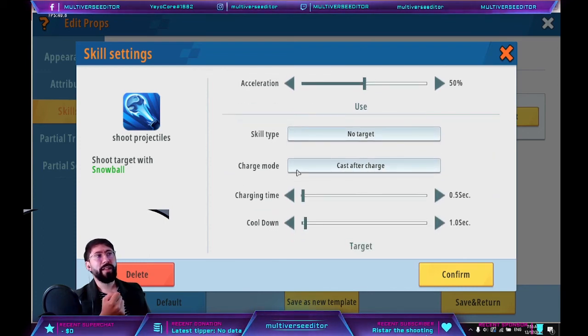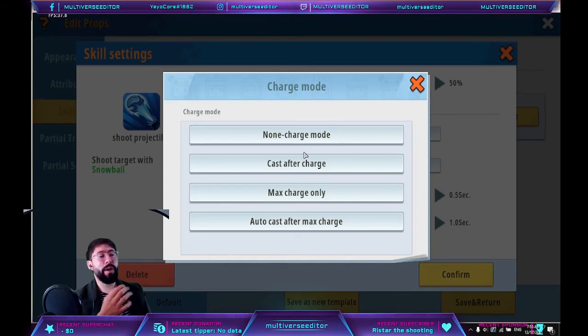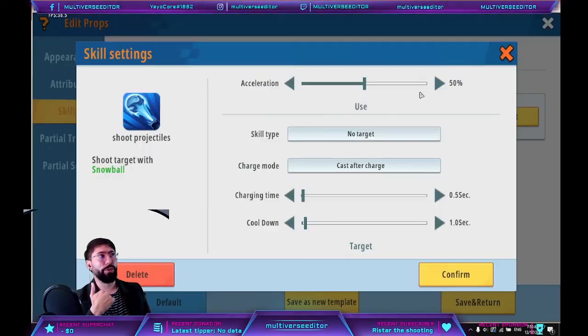Give it a skill type: 'no target'. I put 'cast after charge'. Non-charge mode means when you click it, it shoots immediately. 'Cast after charge' means you need to hold it, and when held for the charge duration, it shoots. If you hold only half the time, it travels half the distance. 'Max charge only' means you must hold for the full duration — if you release early, nothing fires. 'Autocast at max charge' means once the charge is complete, it automatically launches the weapon.